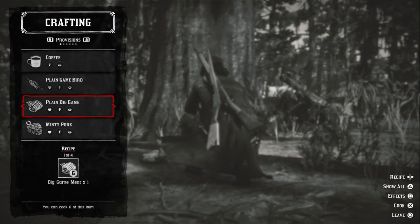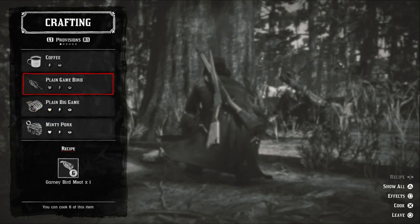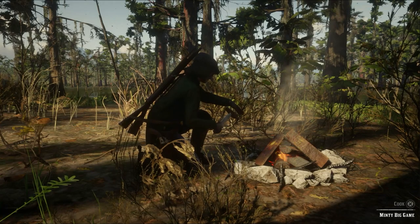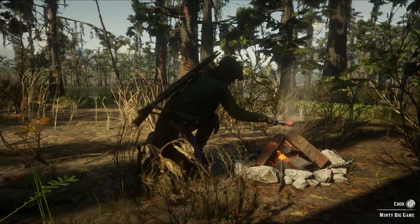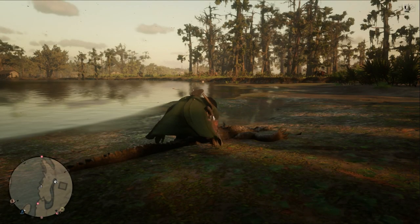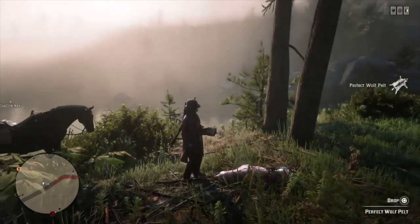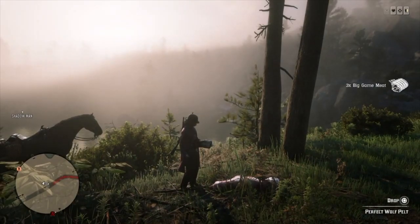The most useful food to cook is spiced big game meat. It refills your cores the most, and it's the only type of meat that can fortify your core. It's left and right on the d-pad to switch between the spices when cooking. You get that big game meat from big game — like gators, but also wolves. So next time you get attacked by wolves, go for clean headshots with the bow or a rifle and walk away with 9 hunks of big game meat.